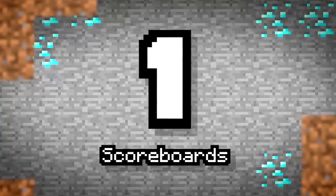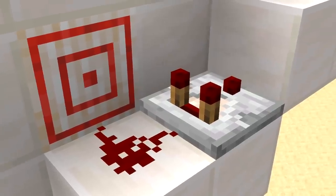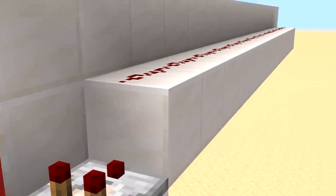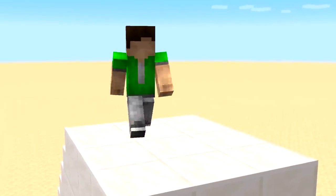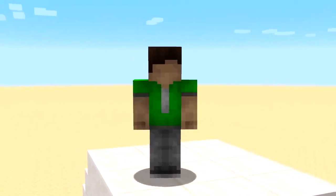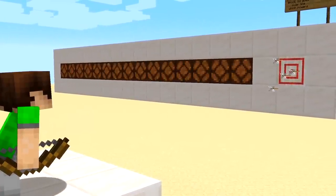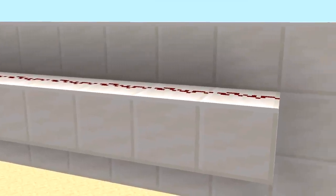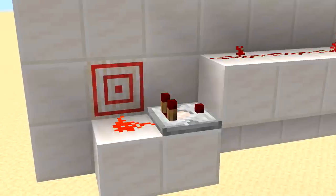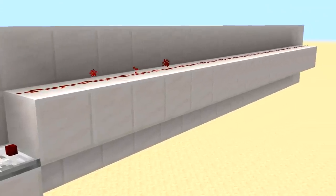Number 1: Scoreboards. With the new target blocks, you can create varying strengths of redstone pulse by hitting an arrow into the block at various points. Perhaps we're getting ahead of ourselves, though. What's a redstone pulse? It's the amount of blocks redstone can be activated in a string without losing power. Usually it's a maximum of 15 blocks without using repeaters, but if you combine them, you can extend your pulse.